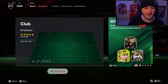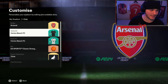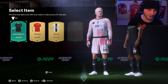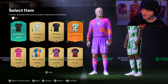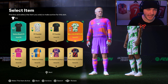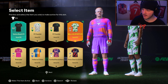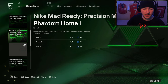Once you've bought the kits, you need to apply them for the XP. Go to your club, then your stadium, press club again, and your kits will be there — scroll through to activate, or sort by newest acquisition date. Do not get confused: the Nike kit already in your club is a free one from an old Nike promo — that is the incorrect kit. The objectives are referring to the ones in the store, because of course EA wants that money.